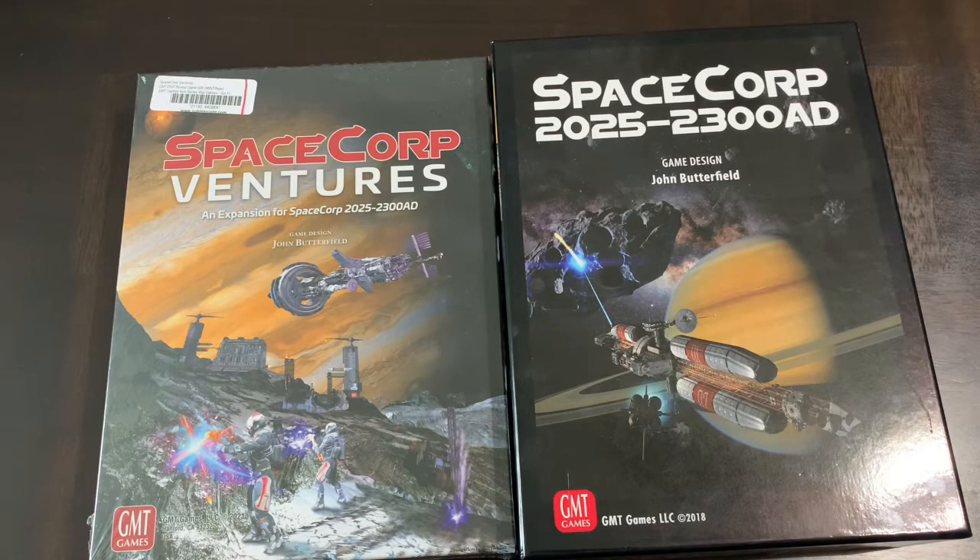A unique aspect of this game is that you can play in three different eras. You can play any one of the three by itself, play them all in order, start with the second and play the second and third, or various other combinations. Each era takes you further into space — the first era covers the near solar system like the moon and Mars, the second goes through the rest of the solar system, and the third takes you out into the galaxy looking for new planets.